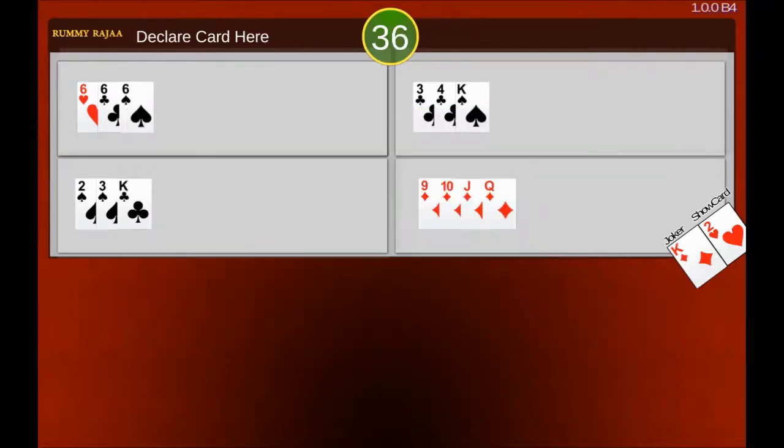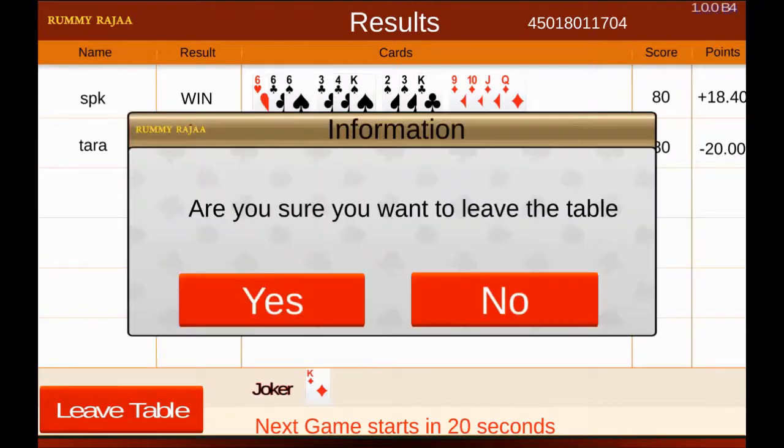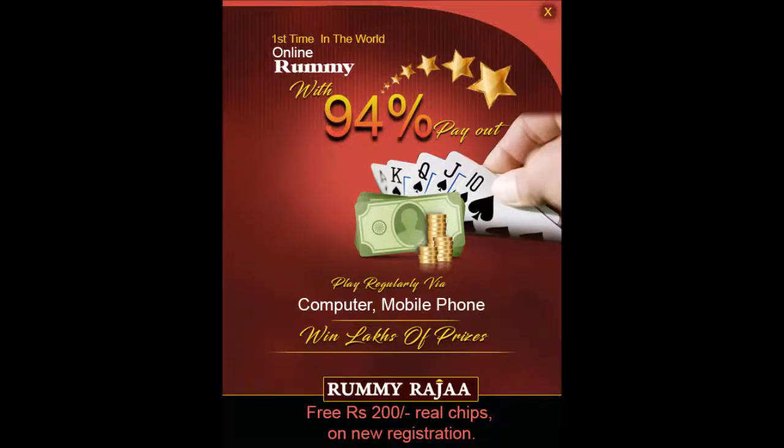Click the submit button to send the cards for evaluation and wait for other players to meld. The winner of the table will be awarded the total losing players' points for Point or Blind Rummy, and zero for Pool or Deal Rummy. Losing players' points will be calculated based on remaining cards after formation of pure and impure sequences and remaining sets.